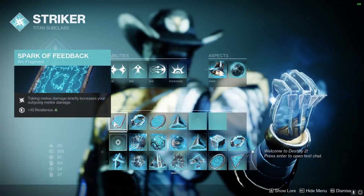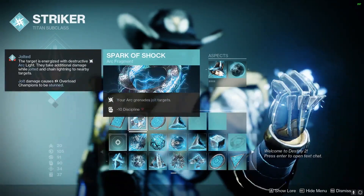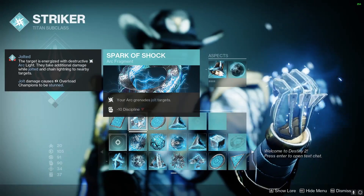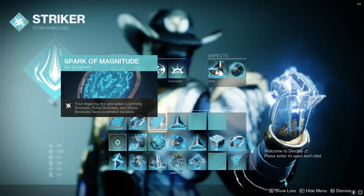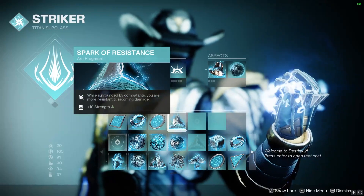For Fragments, we're going to be using Spark of Feedback — after taking melee damage, our melee will deal more damage. Spark of Shock makes your Arc Grenades jolt targets, allowing them to stun Overloads. Spark of Magnitude will make our grenades last longer. And Spark of Resistance means while we're surrounded, we'll take less damage.